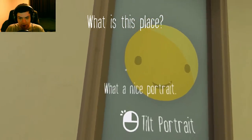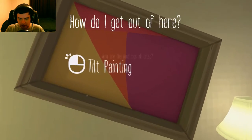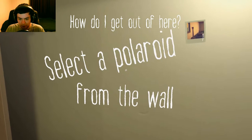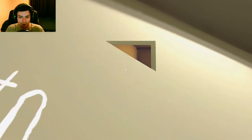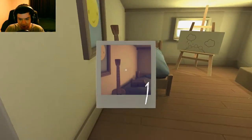I can fix the portrait. What is this place? They're all crooked. How do I get out of here? Select a Polaroid from the wall. I just glitched it right through the wall. Could you just send some help through the wall? Apparently these photos work.